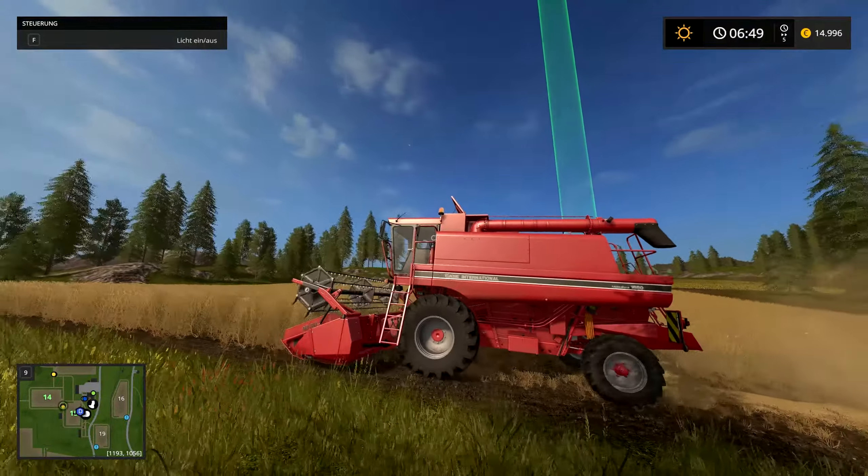Den gepflanzten Weizen kann geerntet werden. Das ist übrigens ein neuer Drescher, den werden wir uns noch genauer anschauen. Mit Q das Schneidwerk anhängen. Mit X aufklappen, mit B anschalten - das ist eigentlich alles wie gehabt von der Steuerung. Da wir auf Schwer spielen, müssen wir mit Eingabe den Motor starten, sonst geht gar nichts. Wir können natürlich auch den Tempomaten einschalten - mit 3 macht er das, mit 2 und 1 könnt ihr ihn hoch und runter machen. Mit H können wir den Helfer einschalten.